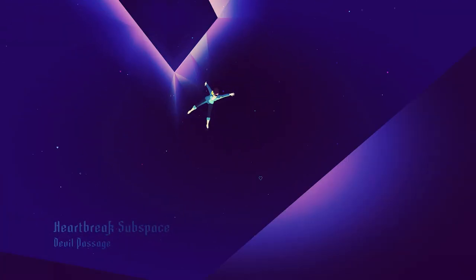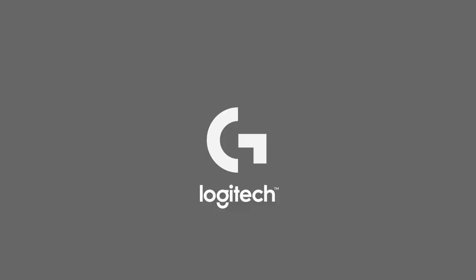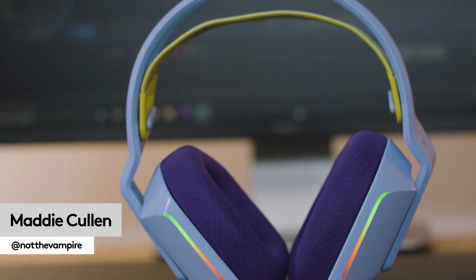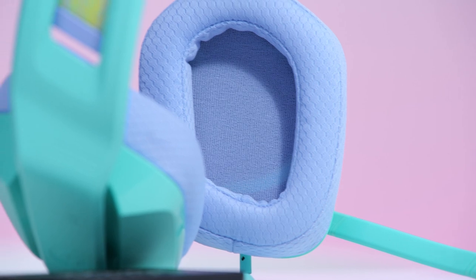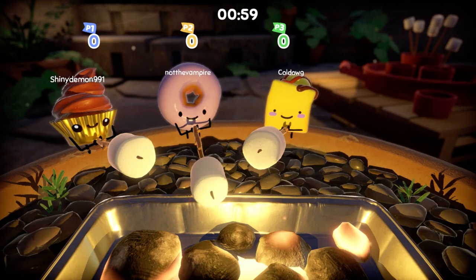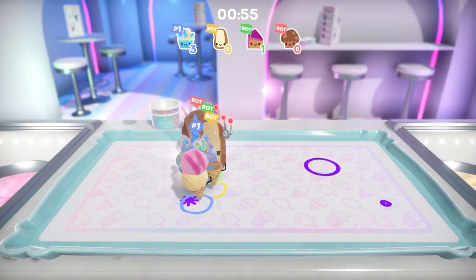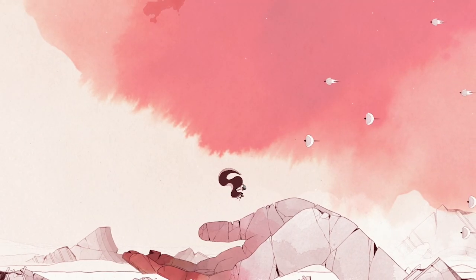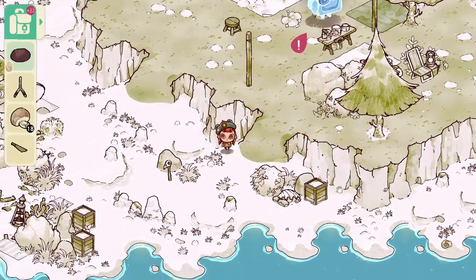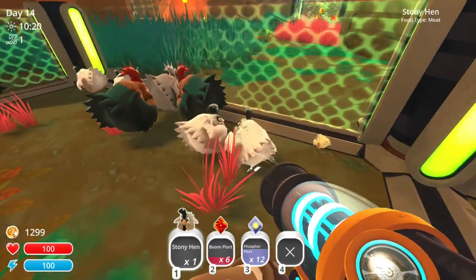Get ready to taste the rainbow with the most colourful games. If the colour collection didn't already give it away, we here at Logitech G love colour. And after donning the new Mint G335 headset for a few weeks, we've had little else on our mind. The way a game is coloured can totally change the way we view it. A black and white scene will evoke different emotions than brighter hues. Red feels different than blue. RGB makes everything better. We just can't get enough of colour, so we thought we'd have a play through our favourite bright delights that burn our retinas with rainbows.